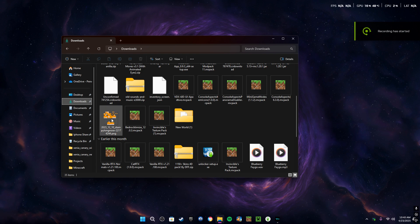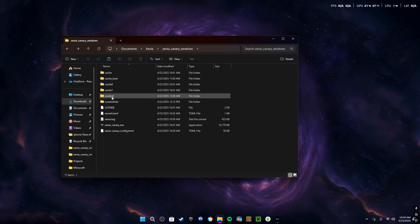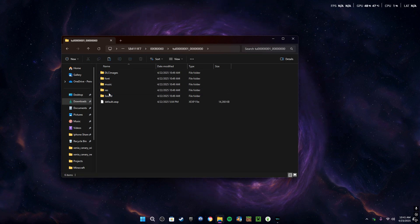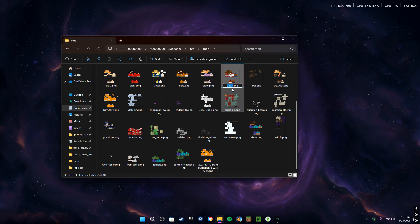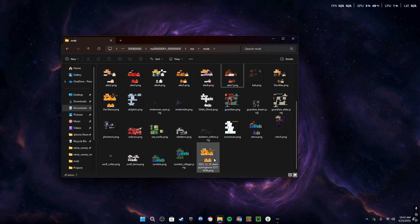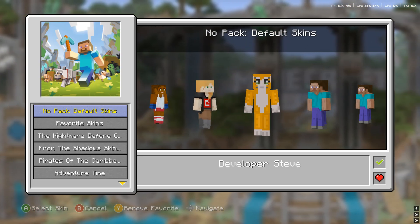If you want custom skins for you and your friends, download a skin, copy it, go to your Xenia folder, go to Content, then navigate down to RES and mob. Replace it with whatever skin you want — copy the one you want to replace, delete it, and rename the new skin to the name of the one you just deleted. I'm not going to do this because I already have a custom skin downloaded. Find the skin you replaced and equip it.